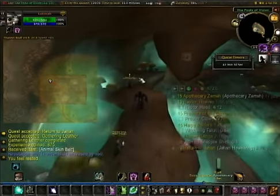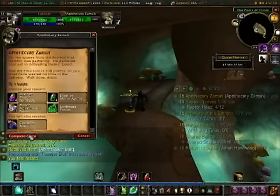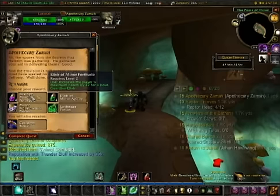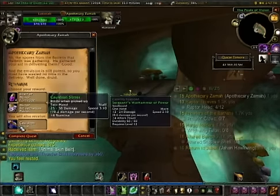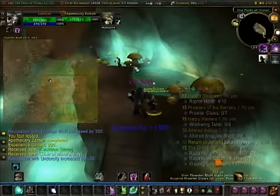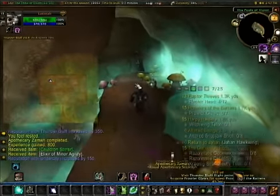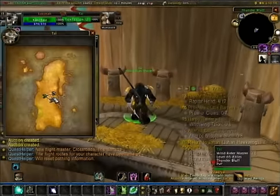Here we are on the Spirit Rise. Four stamina — four stamina reward. Now that we've completed the Thunderbluff quests, let's fly back to the Crossroads.